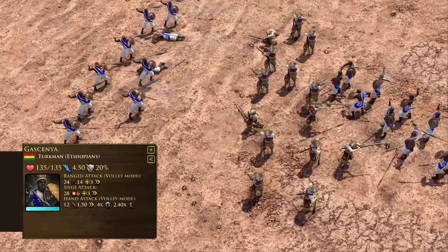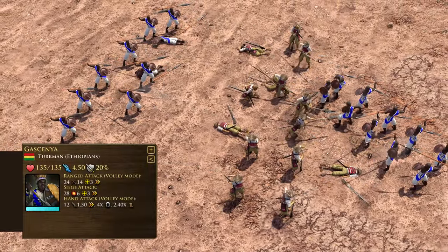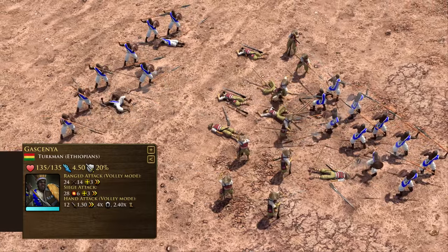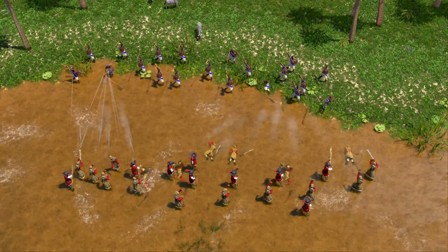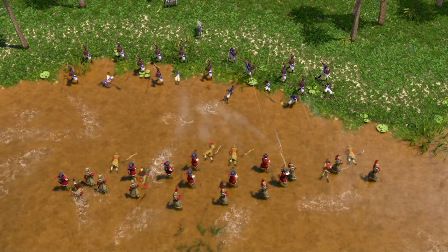The Gesenia is a nimble heavy infantry that throws spears. As the Gesenia moves in on their target, the rate at which they are able to launch their spears increases, and in melee combat their spear makes them very effective at countering cavalry.